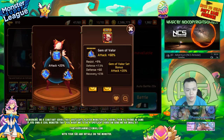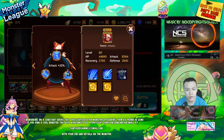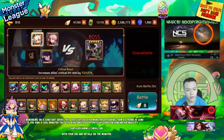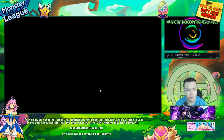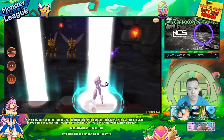This one has HP, attack, attack — the gems aren't exactly the best, but it's still a full valor set, so she has like 8000 attack and she's level 3. She's probably a lot stronger than my Wild Thing, but I don't think you need her this strong to clear B10. Basically with my gems, if I get them to plus 15, I should still be able to do B10 no problem.